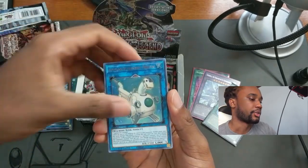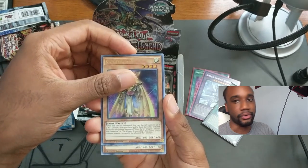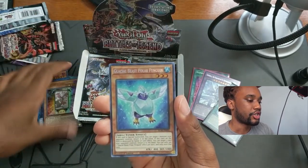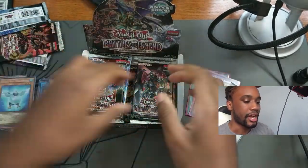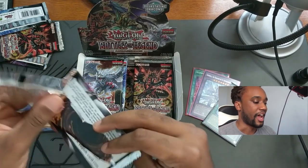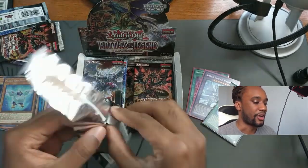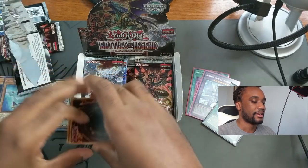Malefic Paradigm Dragon, Laundering Dragon — another dragon! Robe of the Disciple, good for Nekroz decks. Flower Cardian, and Glacial Beast Polar Penguin — another good card for the upcoming Ice Barrier deck. Don't sleep on these aqua cards; I think that could be people's downfall.